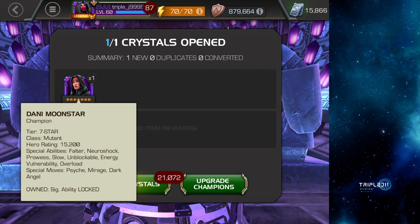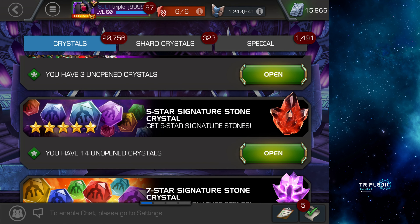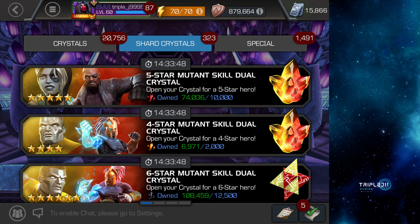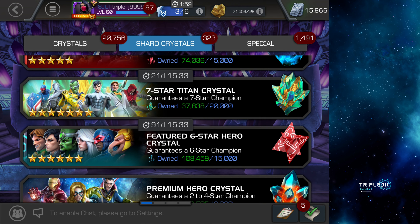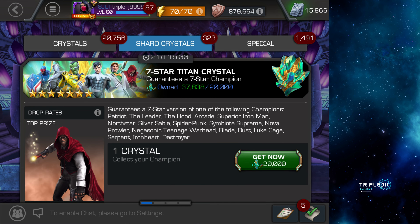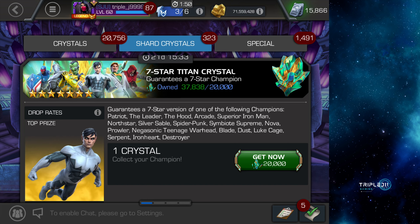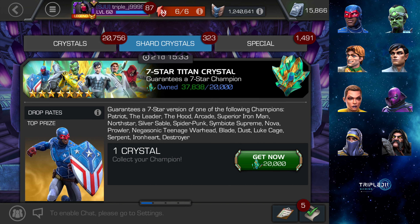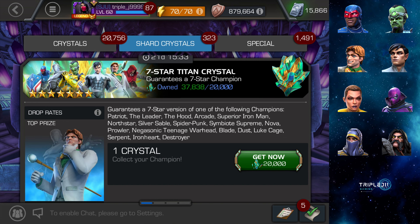We didn't get Onslaught but we got a new champion — Danny Moonstar. So we're good there. Last crystal now — the seven-star nexus type. Champs will be on the right side of the screen. We're looking for Patriot, Leader, Arcade, North Star.